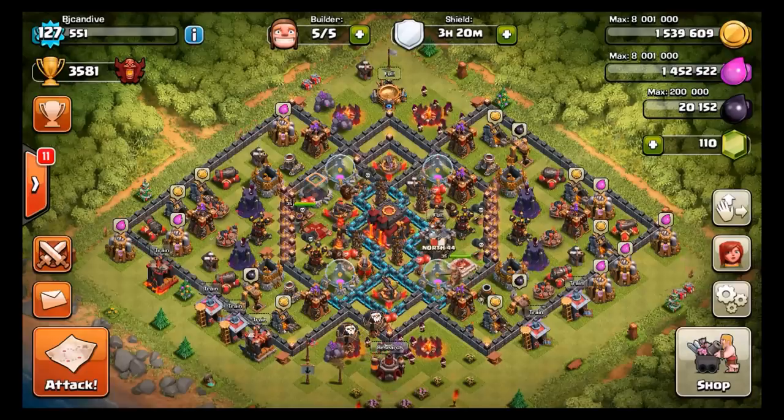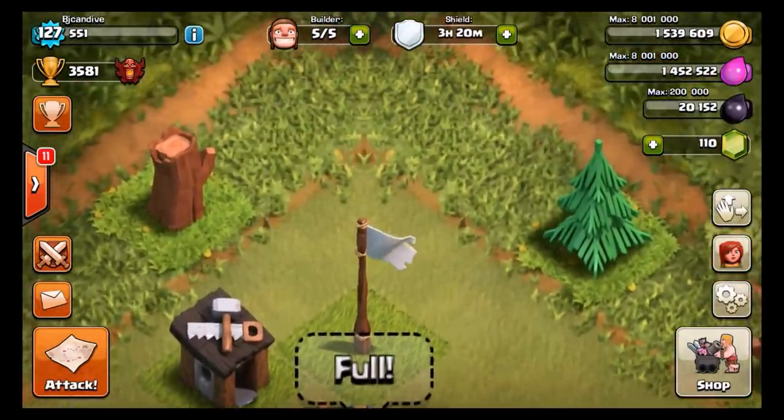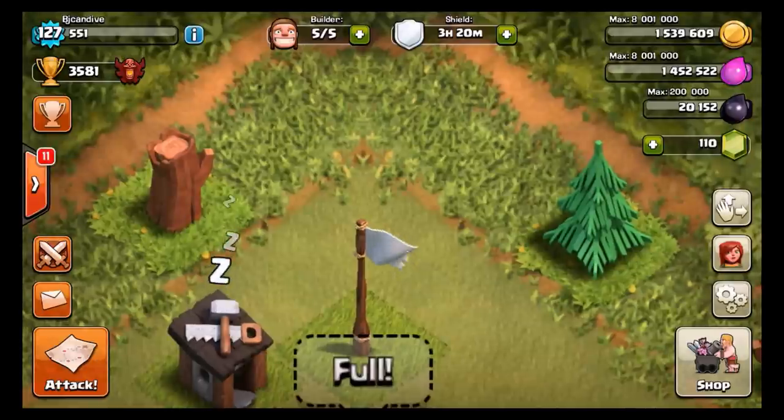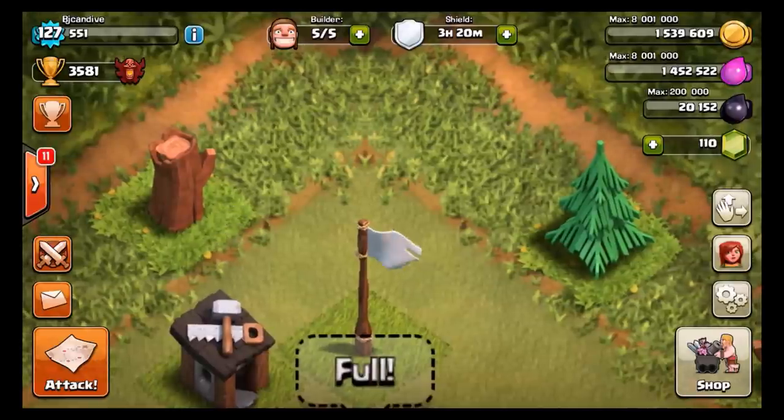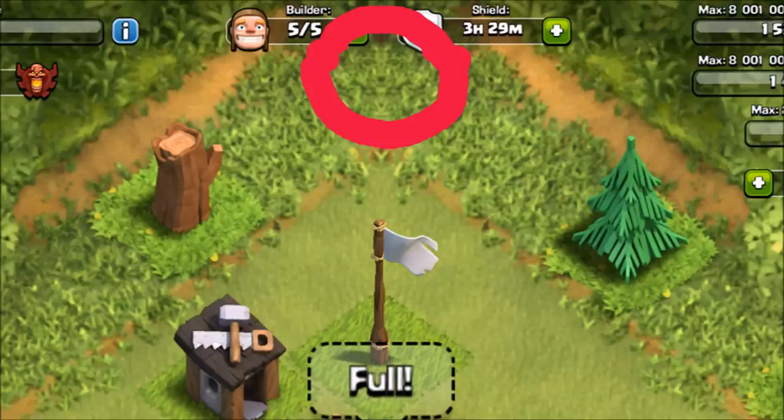We're back to the multiplayer map and I'm going to take you to the top. This is one of the more well-known ones. At the top you can see we have a wolf — I kind of think it looks like a cheetah. I'm going to highlight it so you can see it a little more. As you can see, it's got cute little eyes, a nose, and a little smile going on, as well as fangs. Pretty cool.